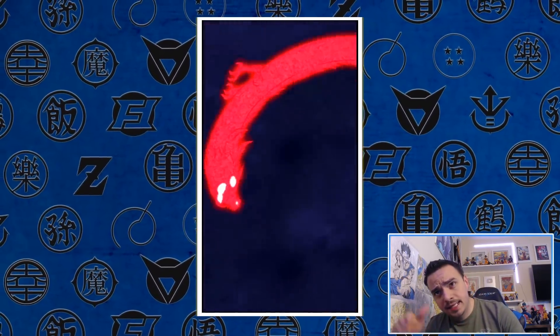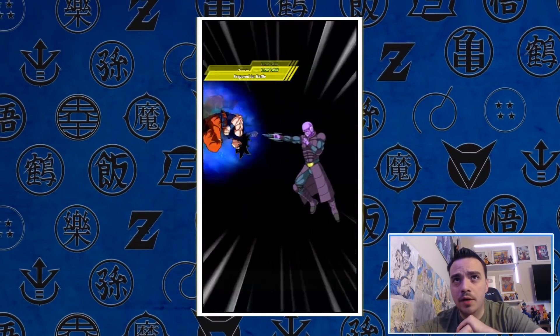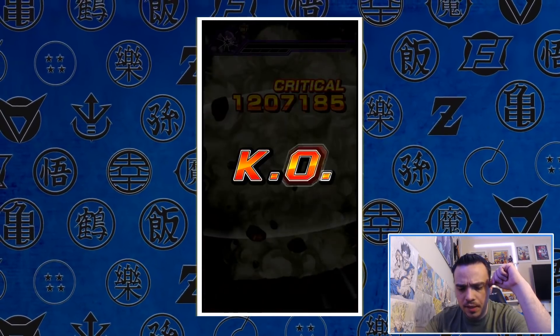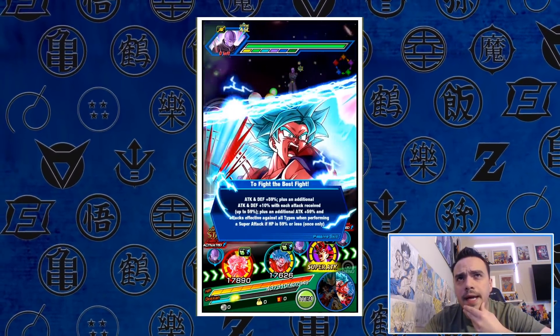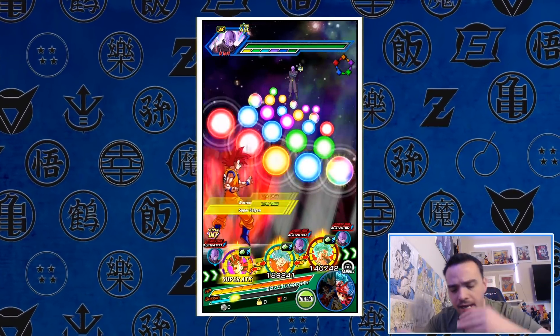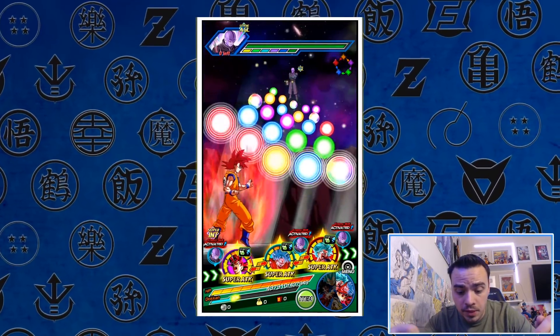1.7 million. And then MUI Goku with 1.377 million. I think this next rotation is actually going to be a dead rotation — well, not dead, but we don't have a Godku. So here we go. I want to do at least one more attack here and kind of take a look at what he does at a 12 Ki super. He has a crazy amount of Ki. I kind of brought all the units on the team to be Over in a Flash — supering is not a problem with him. It's pretty impressive.